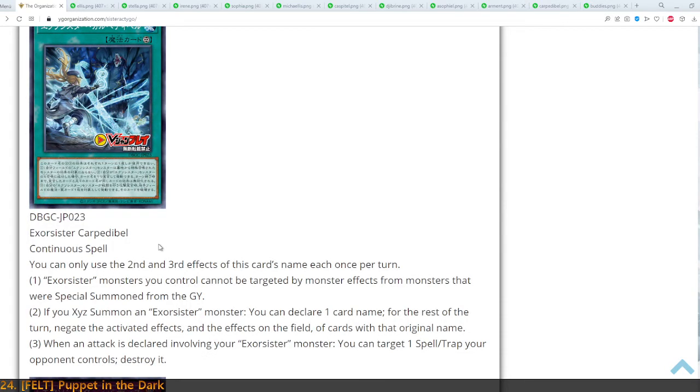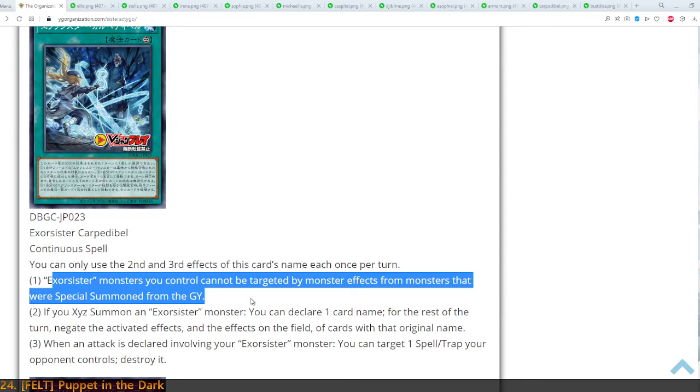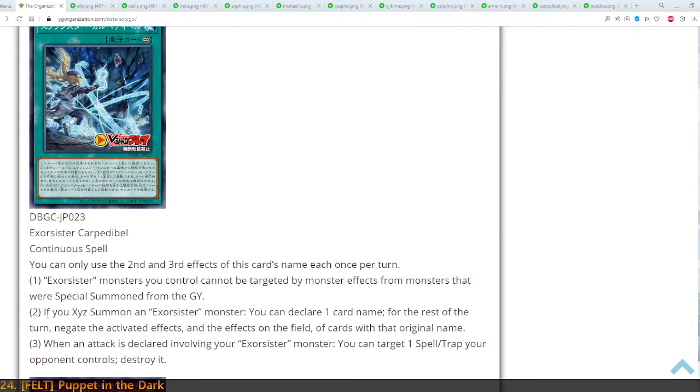Next up, we've got Exorcister Carpetible. First up, Exorcister monsters you control can't be targeted by monster effects from monsters that were Special Summoned from the graveyard — which is incredible. Then, if you Xyz summon an Exorcister monster, you can declare one card name; for the rest of the turn, you negate the activated effects of all cards on the field with that original name. This is basically Prohibition, and it's bonkers.